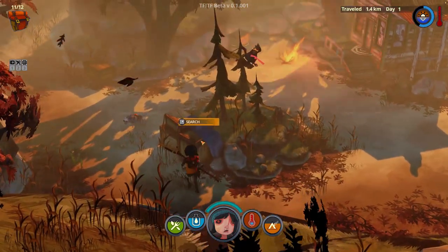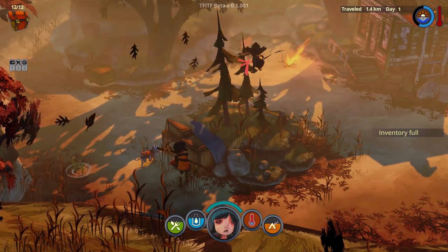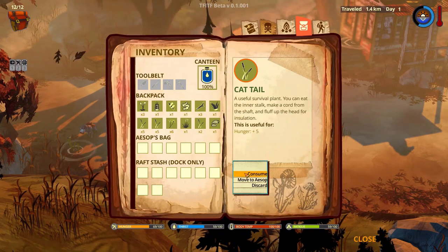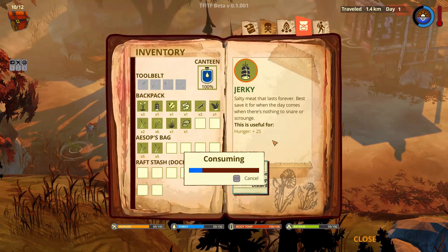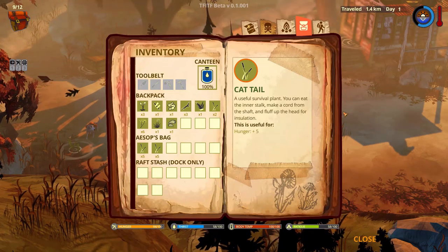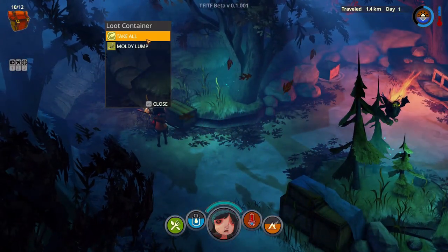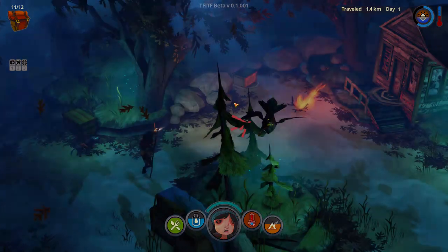There are some boxes around here — grubs and rugs. Inventory is full. Let's see — we can take some of these, move them to Aesop's bag. We can eat the cattails if we want to, but let's eat the jerky instead — that's plus 25 and we're at 69, so that's fine. We'll take the rugs. Another box — a moldy lamp... I don't think I want to do anything with that. Penicillin schematic!